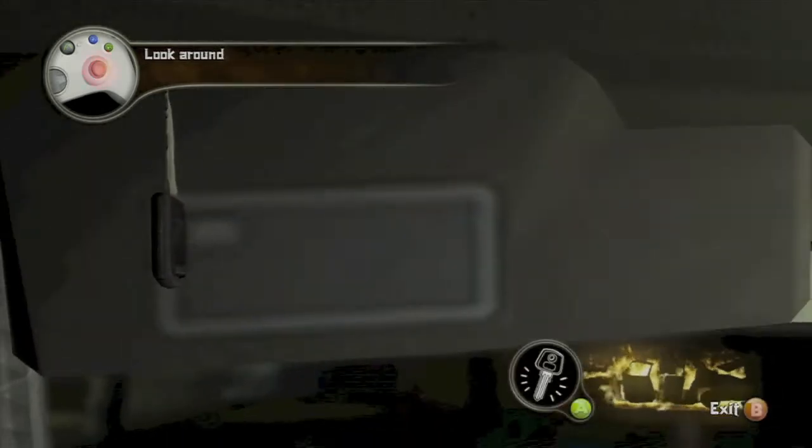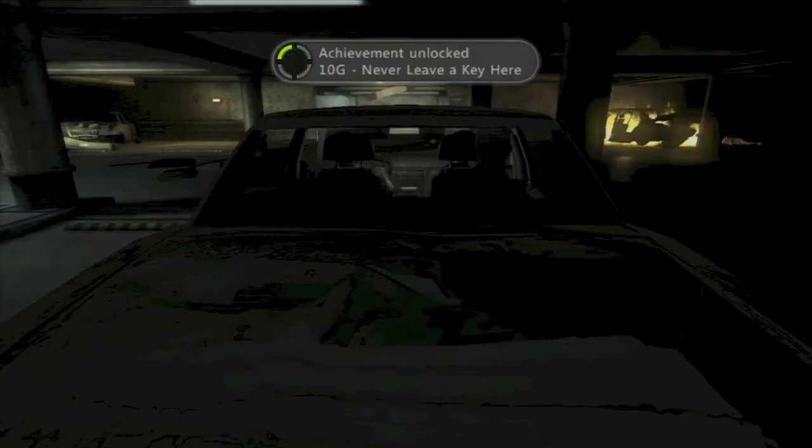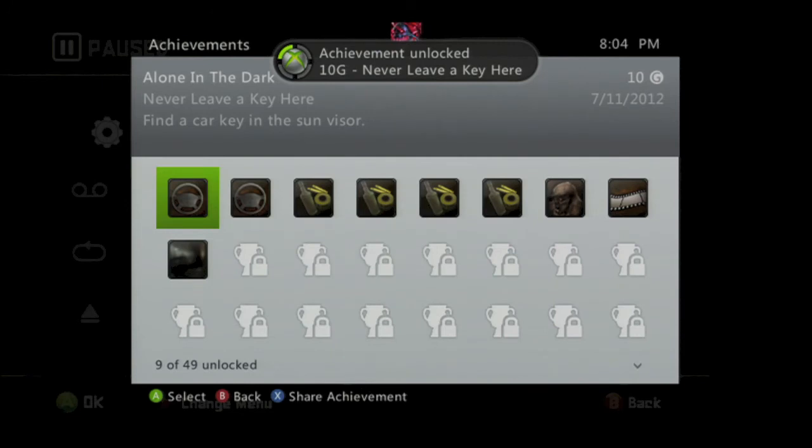When you get in, you want to look over to the sun visor, hit A to examine it, and that will pull the key out. Put it in the ignition and start the car, and you should get an achievement for 10 gamerscore. And that's all there is to it.